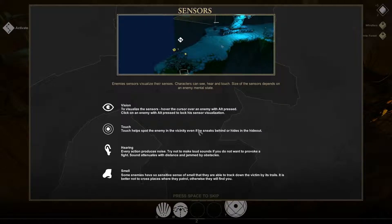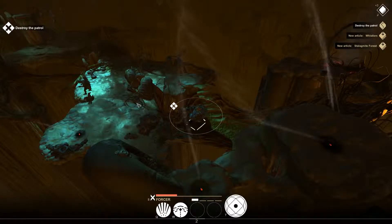Our enemy — basically enemies can find you via four different methods. They can visually see you. There's also touch, which helps spot the enemy in the vicinity even if he sneaks behind or hides in hideouts. They can also hear you — if you're moving through the shrubbery they'll hear you, become alert, and come investigate and kill you. And apparently some can smell you, because, you know, dwarves.